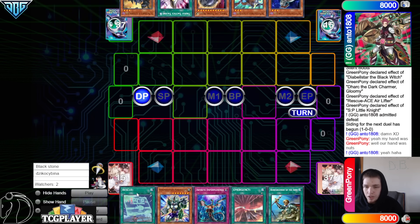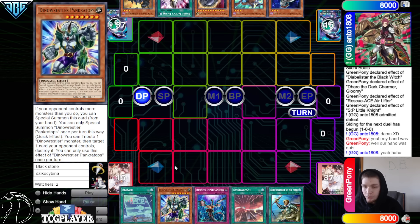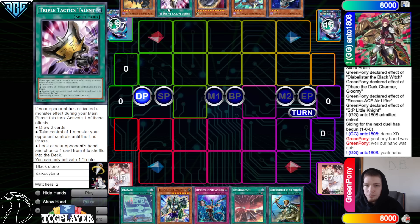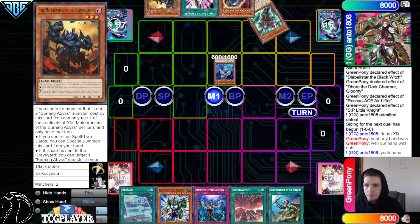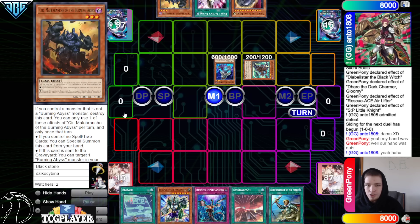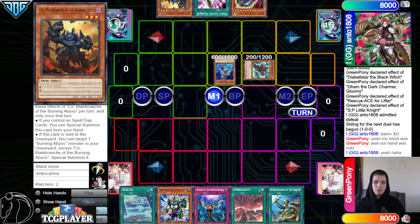We're going to see Phantom Knight go first. We got Rescue, Pankratops, Imperm, Emergency, Rota. We've seen Pankratops in like every side deck recently — this card is very powerful, especially against SP Little Knight. They got Torn Scales, Silent Boots, Nib, Talons, and Sear. So they are playing the BA stuff. Normal Torn Scales, Special Boots — I'm pretty sure this is the first person I've seen play the BA stuff.